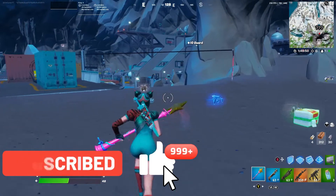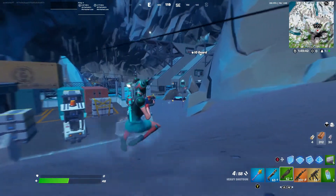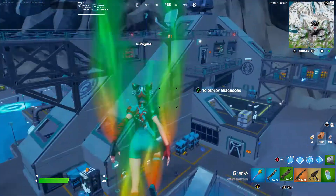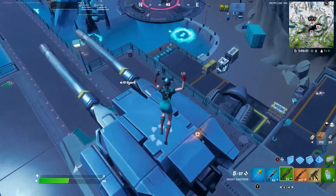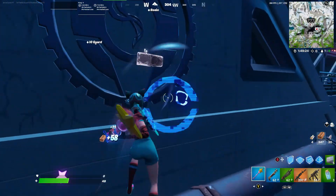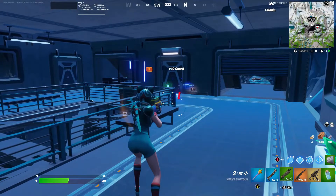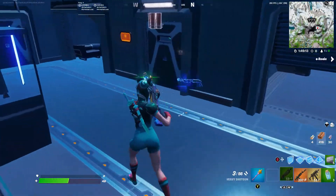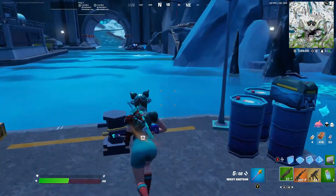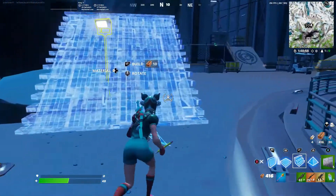Let's go test it out on this IO guard. I think it shoots a lot farther. It shot one bullet and it hit — this thing is probably the most accurate weapon you've ever seen. I'm dropping that — this is literally the shotgun. It does 150 damage for a headshot and 90 for a body shot, and it's accurate.